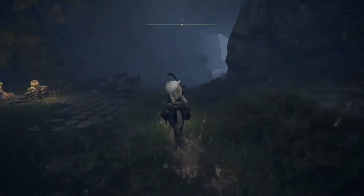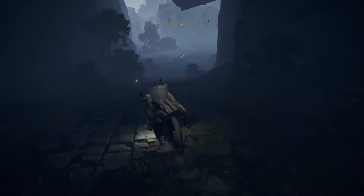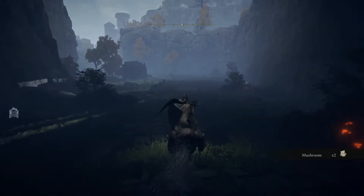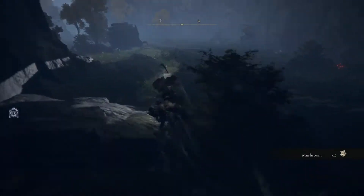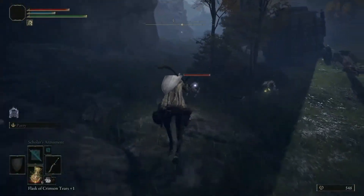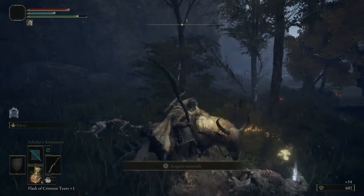We can only go one direction at the moment, so let's do that. We're going to come to an area that is actually quite filled with a lot of enemies. There's a big stone digger troll over there, and there are a lot of dog-type enemies in this area, as well as I think a few demihumans. So let's start by heading to the left here, and just taking these guys out almost with one shot.